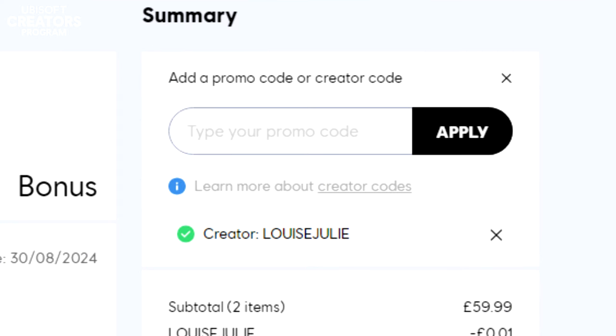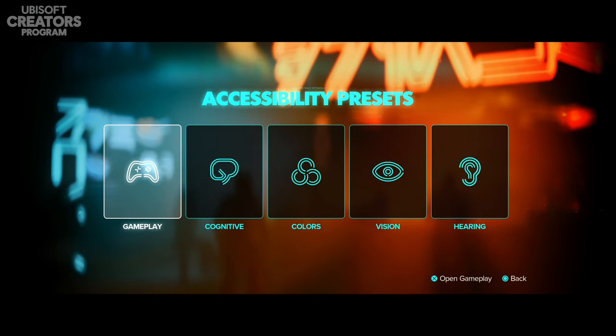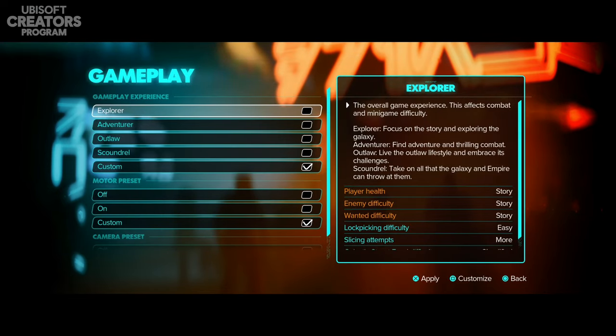I'm going to take you through all the accessibility settings, show you what I'll be personally using, and show you what they've added into this game. I've had a quick look through it already and it's all pretty impressive. So when you click on the accessibility presets, you have options for gameplay, cognitive, colors, vision, and hearing. Let's start with gameplay — I've already changed my settings so it'll show my choices.